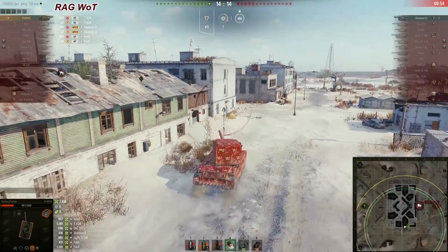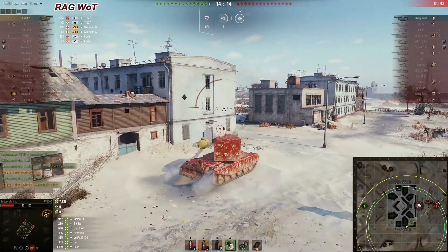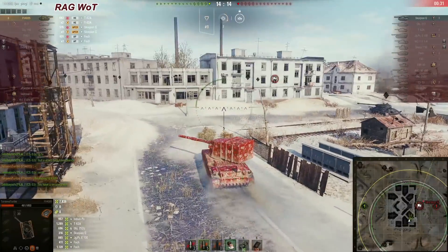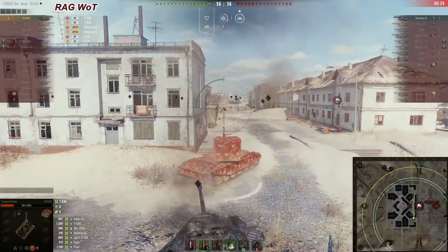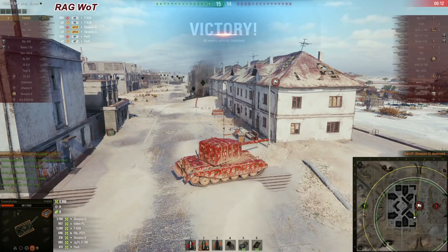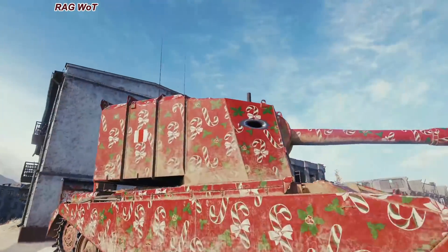Today is your lucky day — we are towards the end of the match. Are we going to find the Skorpion G? Where is he going to be? Where are you buddy? He should be around here somewhere. Okay — there he is, pointed in the wrong direction and didn't even try to turn his gun towards the FV. And here we are guys — one shot right in the turret lower plate!